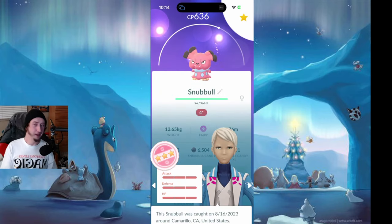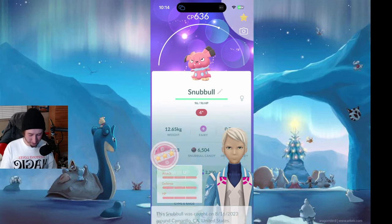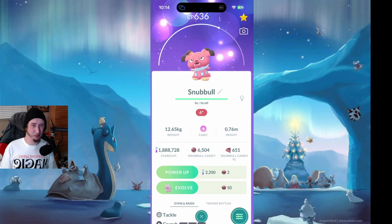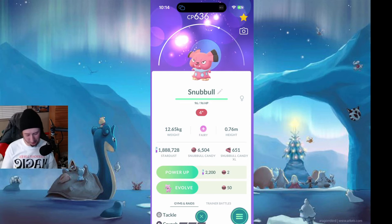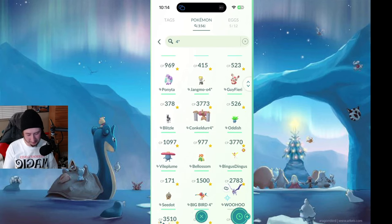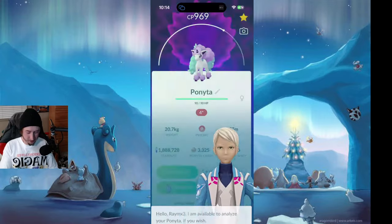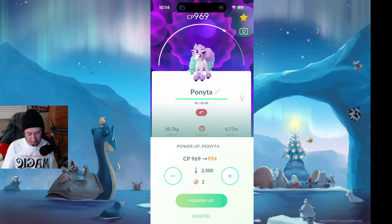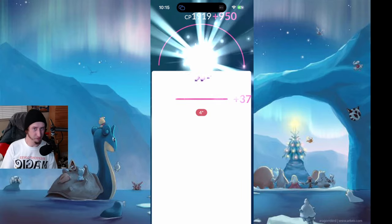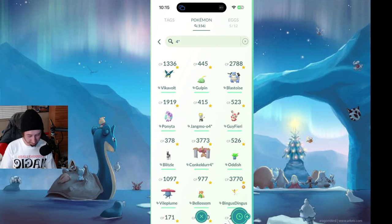Snubbull is my least favorite Pokemon of all time. Do I take it to level 50? Do I take it for the memes? Let me know in the comments — I'm not going to do it now, but if you think that's a mistake, now is the time to let me know. Here's a 100% IV Galarian Ponyta — I hatched this the other day. We'll go ahead and take that to level 50. I know not everyone has one of those.